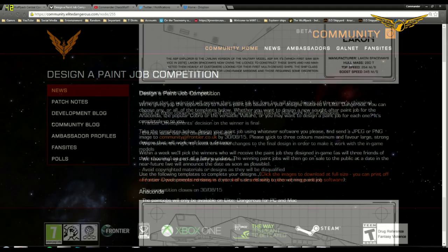The rules are: anyone selected receives their paint job for free along with three friends of the winner's choosing. Stick to three colors maximum and favor strong bold colors that work from a distance. Frontier's decision on the winner is final. Entries must use the provided templates. Frontier reserves the right to tweak the final design to fit in-game models, and they can disqualify any entries. Avoid copyright materials or designs, as these will be disqualified. Frontier retains control of sales related to the winning paint job. The competition closes August 30th, 2015, and paint jobs will only be available in Elite Dangerous for PC and Mac.